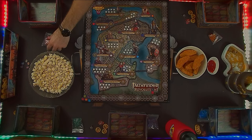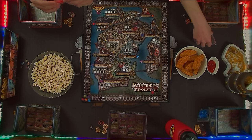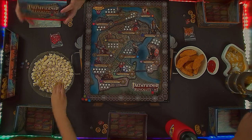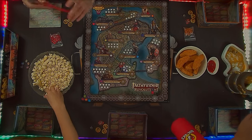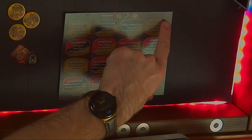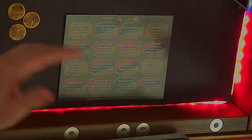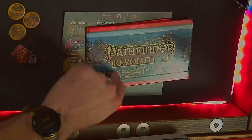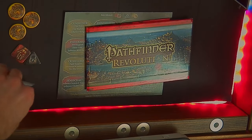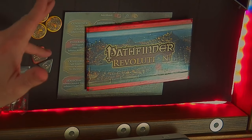During setup, everybody got a little baggie of colored influence cubes and a matching colored player screen. We also have one of these big boards — make sure it's on the purple side that says five to six players, because we have five of us tonight. Regular Revolution is only playable with three or four players, but there is an expansion that makes it playable with five or six. We've all got a big board, a player screen, and a little baggie of influence cubes. We all start with a purse of five tokens.